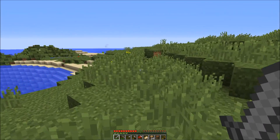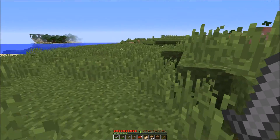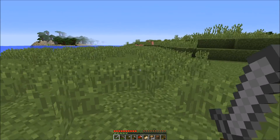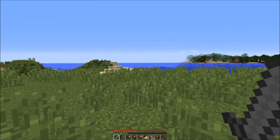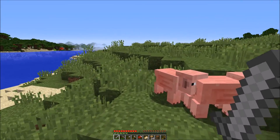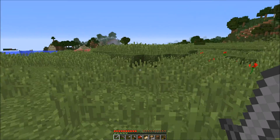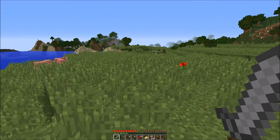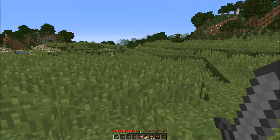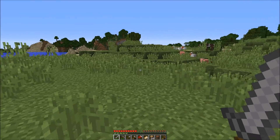There's possibly a mineshaft below us given the spider sounds — let's not fall down that hole. I'll get as far away as possible so our bed still works. We've got a dark roofed forest over there. I think this is a good flat place to start working on our first home. We've got chickens and cows so we've got all the food sources we need.